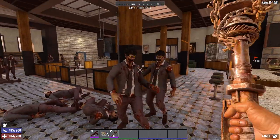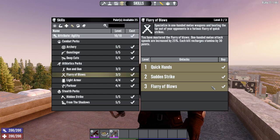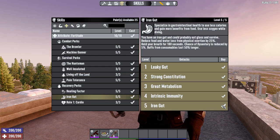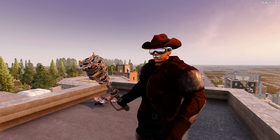Before we get to number 1, honourable mentions go to the Huntsman perk in the Fortitude tree, which gives 100% more meat on harvest; Flurry of Blows in the Agility tree, which lets you attack with one-handed weapons 25% faster and gives 30 stamina on kill; and Iron Gut, which makes you use 25% less food and water to regenerate stamina and makes consumable buffs last 50% longer. These perks are fantastic but didn't quite make my list.